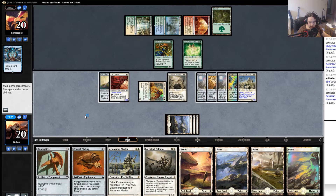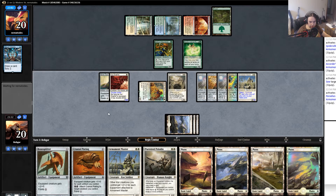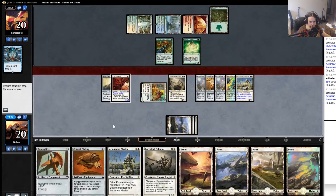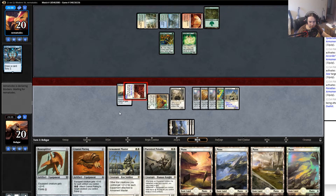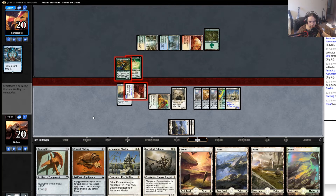10/10 double strike — just gonna swing in with that like I do. At least I got to do my thing this game even if we lose it. I don't feel that bad when I get to swing in with a 10/10 double strike. Kor Duelist — block, tap, put your land in play. I'll block with Azura instead — sure, double block.